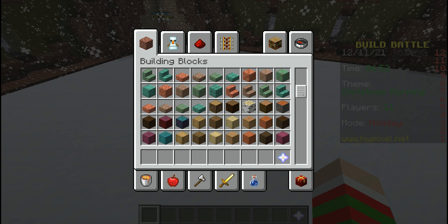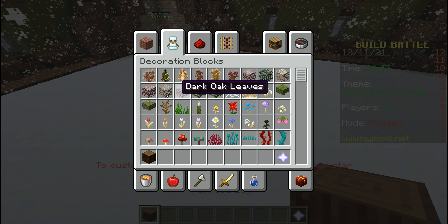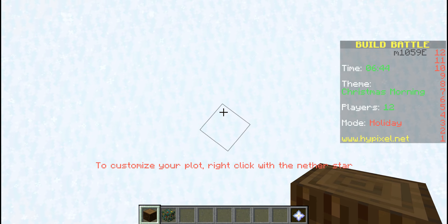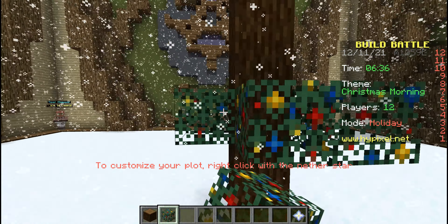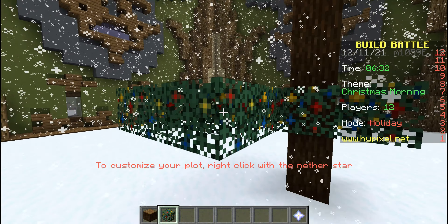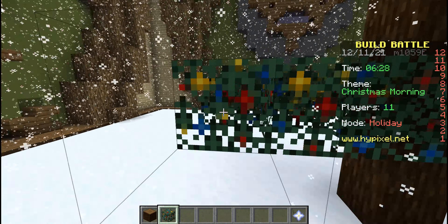Alright, let's go get some spruce logs and some spruce leaves, which in this resource pack spruce leaves look like they have decorations on them, but of course not everyone has my resource pack. So yeah, from there it's going to look like normal, although from my point of view it's going to look probably more pretty.